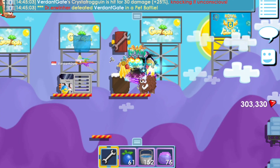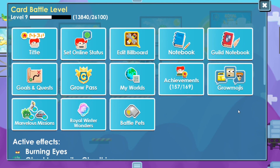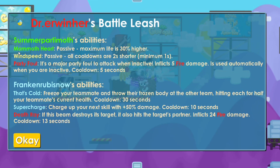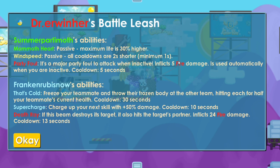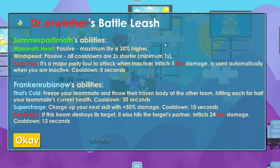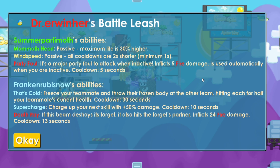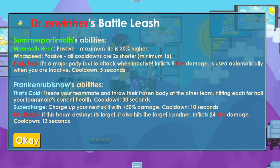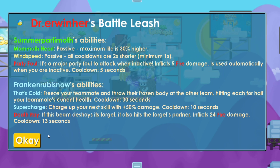Jadi kalau buat deck Snowman ini, dia pakai Summer Party Mode, pakai mamut — sekitar 30WL tapi nyarinya lumayan susah soalnya pohon mamut punya Kitty belum selesai, masih 2 tahun lagi. Wind Speed itu Summer Kite, Party Fall yang dapet dari 3 tahun, untradable. That's Cold itu Snowman — yang buat satu hit-nya itu Super Charge, yang zombie. That's Right itu silkworm warna merah.